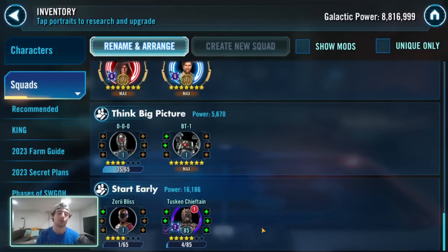The last point: you've got to start early. I'm currently farming Zori and Tusken Chieftain on nodes. You cannot afford to wait around in this game, especially with hard nodes — they take significantly longer. The earlier you make progress, the better. For example, I'm thinking ahead to wanting Rey in six to eight months, so I want Zori done by then. Start early because you have a limited window to do it.